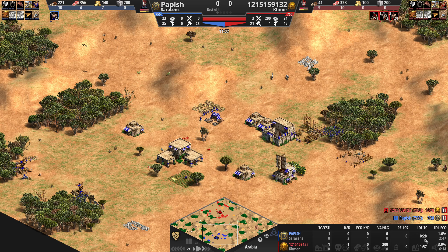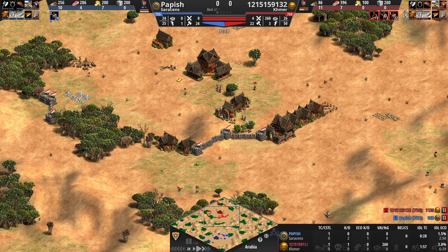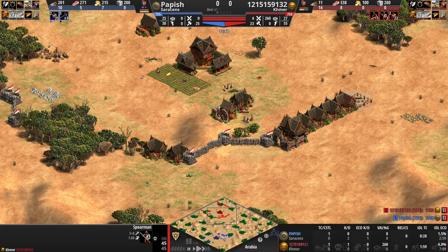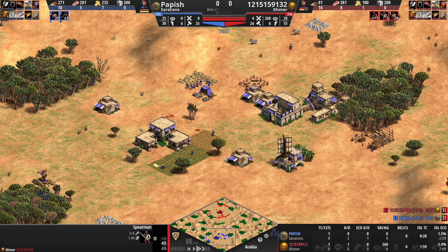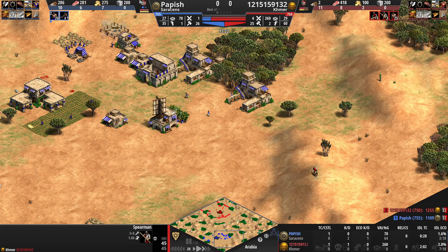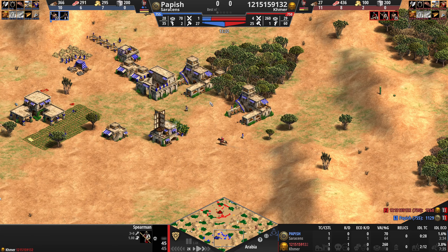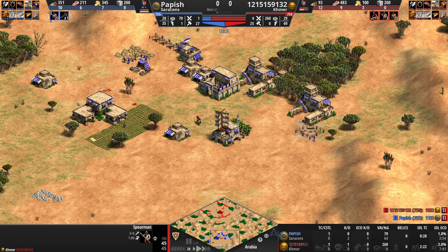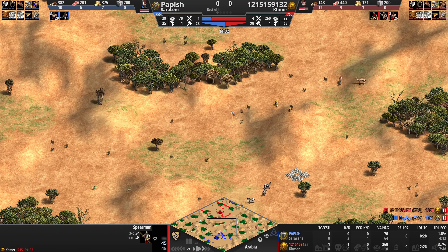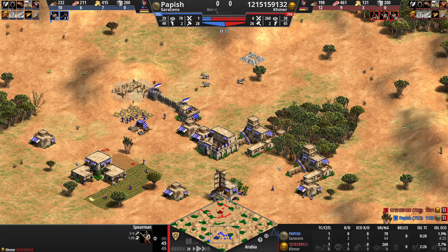Keeping my idle down — I'm pretty happy with that. So far, just normal: got 24 vils, no military. He's got three spearmen with a scout. He did not lose his scout like me. Pretty normal opening, doing the double ranges. Going to push maybe sometimes before castle, just to see what's going on right after fletching — but not really an early rush.